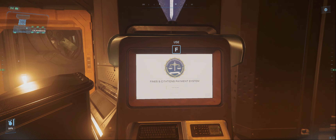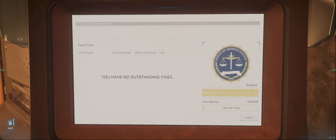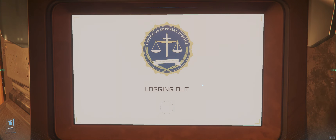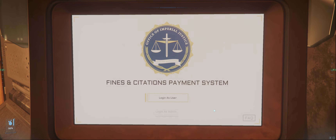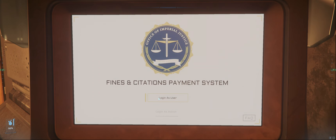For a terminal like this, you walk up and hit F — that's fine. But 'log in as user' is probably not necessary; it could skip that screen because you can't do anything without it anyway. Just skip straight to the 'accessing system' part. Right now the only functionality that actually exists is to log in as user. If they add 'log in as admin' in the future, then fine, you can keep this screen. But as it is, it's the only thing I ever do with it.